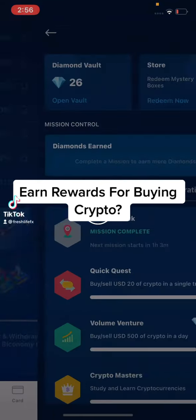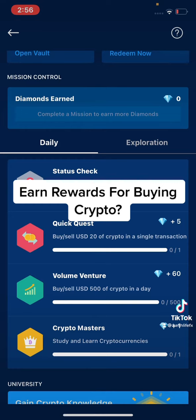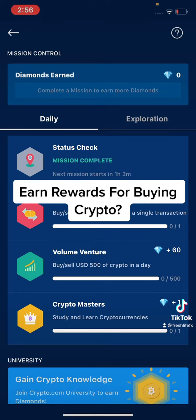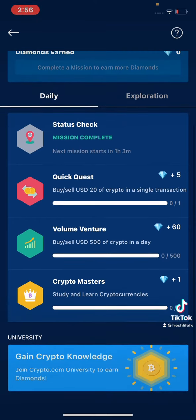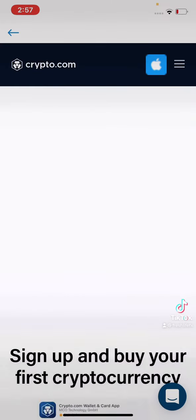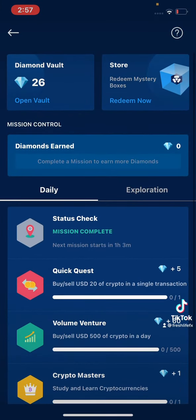Crypto.com now has missions. You can get daily missions and collect diamonds — one diamond a day just for logging in, another after an hour, five more after spending about $20, 60 more after spending $500, and another diamond for going through their whole university thing and learning about crypto. So there's another opportunity to learn if you want to take advantage.